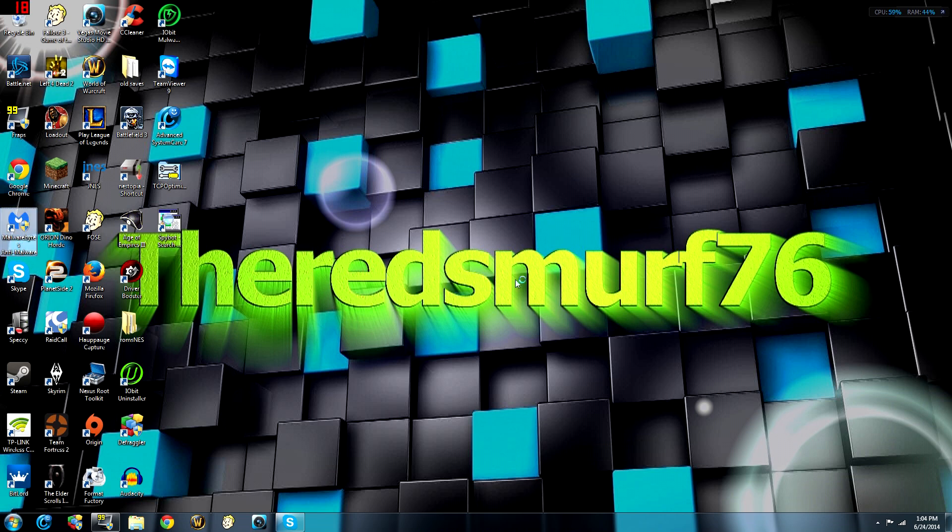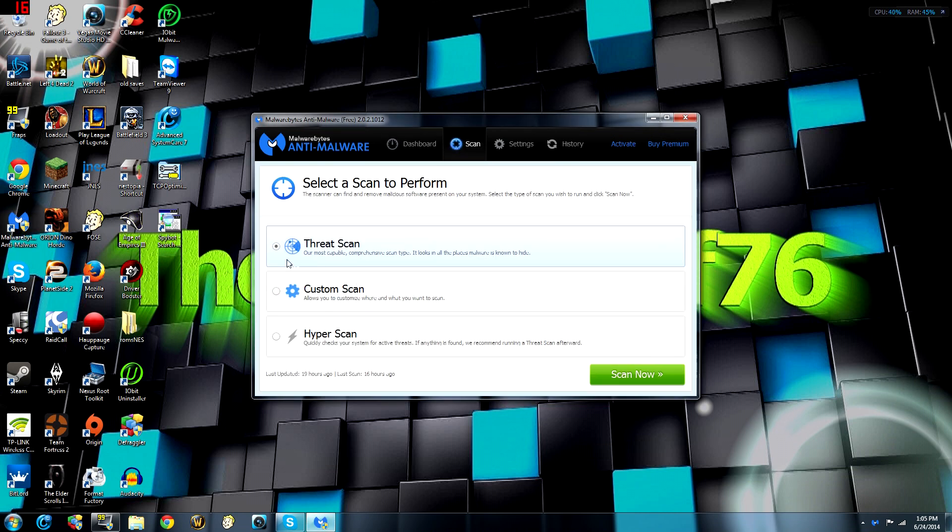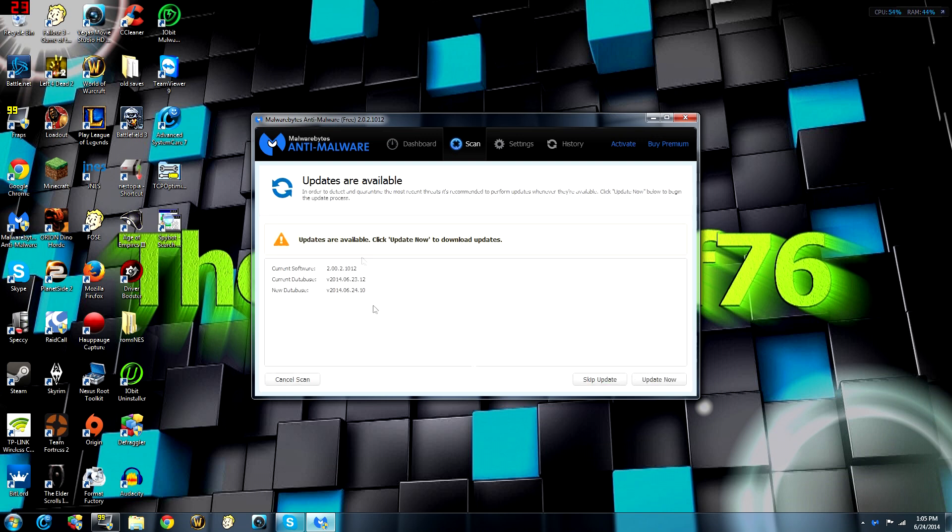The first thing you want to do is open your antivirus. I'm recommending Malwarebytes — you can also use Avast or AVG. I'll leave a link in the description. For Malwarebytes, there's a hyper scan which is like a quick scan, a custom scan where you can scan certain folders, and a threat scan which scans pretty much your entire computer like a full scan. You just hit scan now.